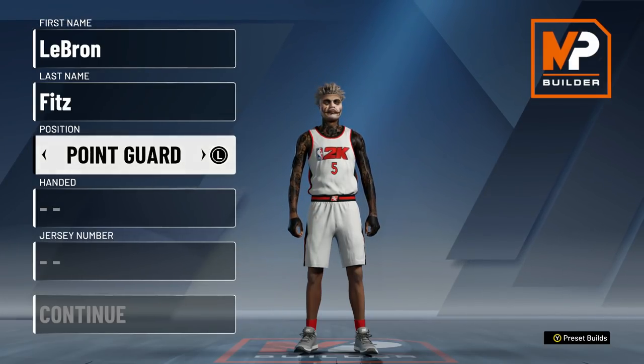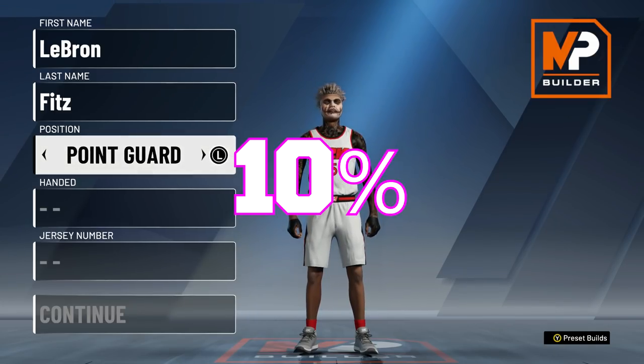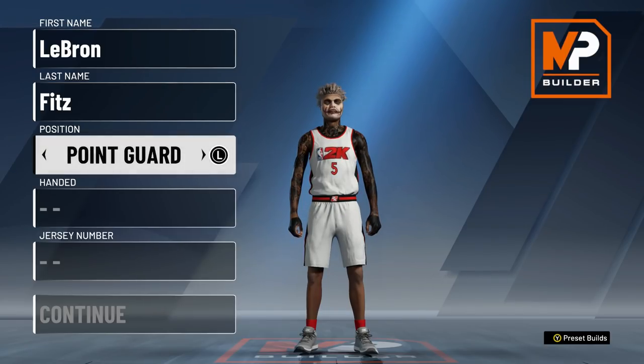I've recently just partnered with Jersey Gods. If you guys want to get some cheap jerseys, the link will be in the description — they're great quality. Make sure at checkout you put 'Fitzy' as your discount code to get 15% off. Now let's get right into the video.